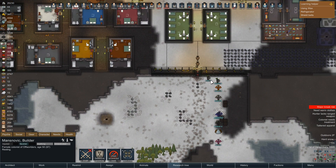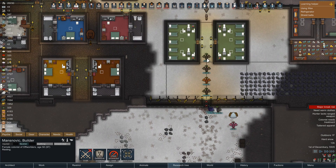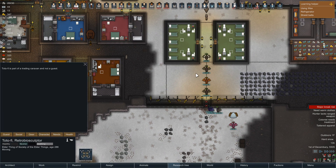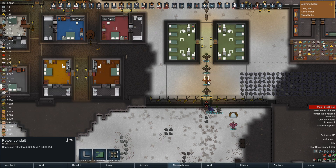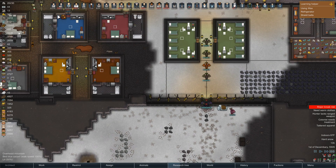Hey, Elder Things - can we possibly recruit some of you? I know you're a trade caravan, so the answer is probably no. Yep. Dammit - let me have an Elder Thing.